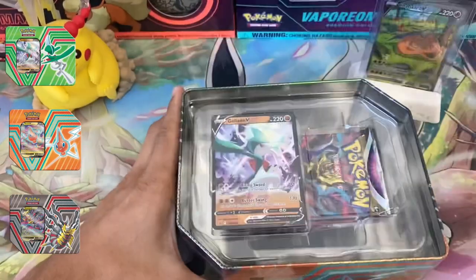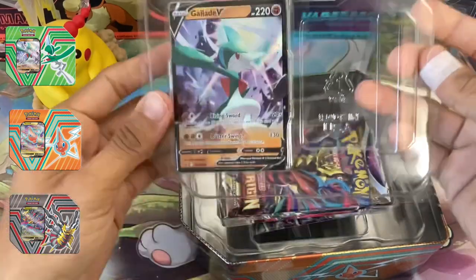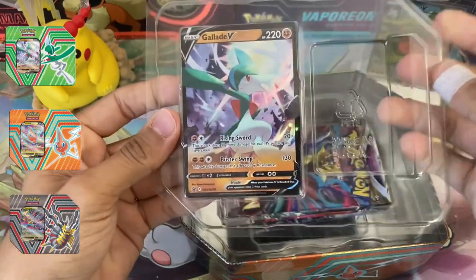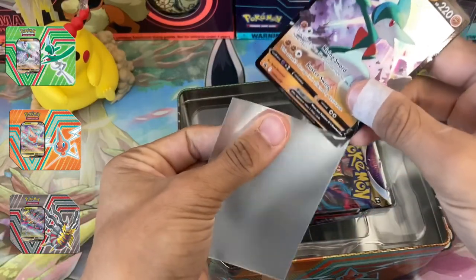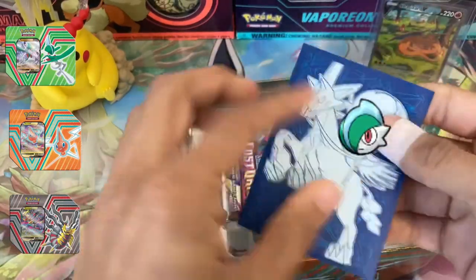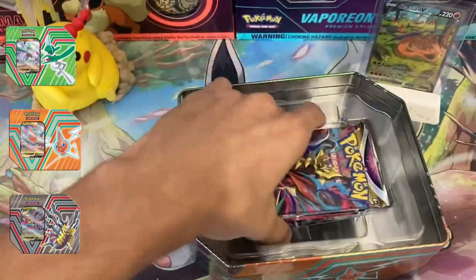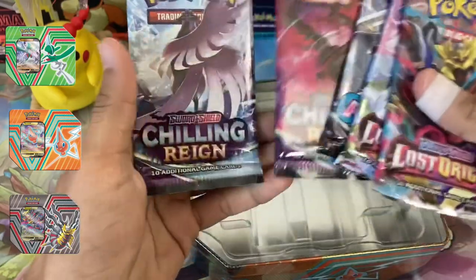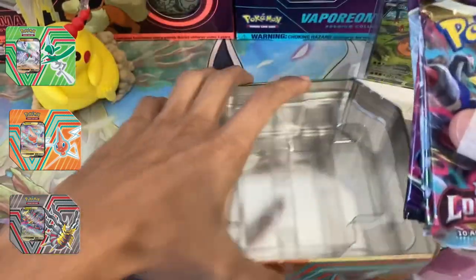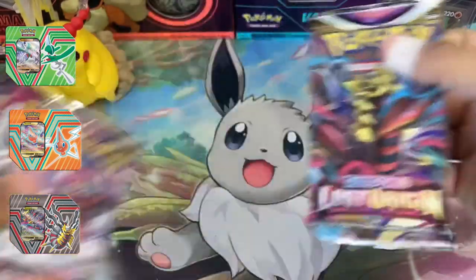This is the Hidden Potential tin set. Let me take a look at this promo real quick — nothing special, just a regular Gallade V promo. Let me take it out of the box and sleeve it up in a Chilling Reign sleeve. Let's see what kind of packs we have in here: Lost Origin, two of them, Fusion Strike, Chilling Reign, and another Chilling Reign. I do not like that pack selection, but let's get into our first Lost Origin pack.